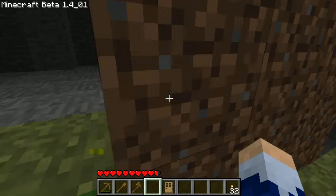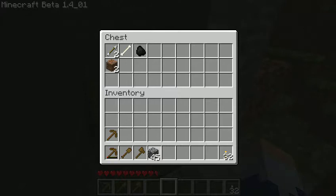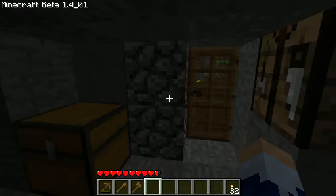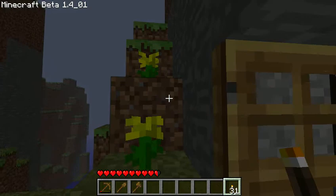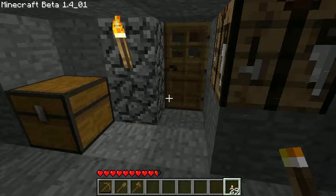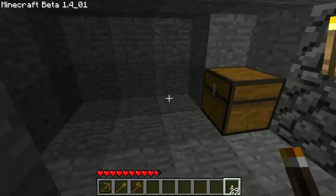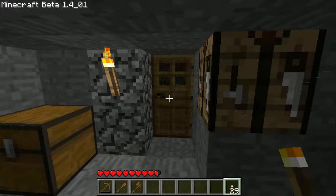There we go — and my door, put that there. I have my torches — in there and outside. So this is what you need for your first house: torches, at least wooden tools, and a little hidey hole like this — except you don't have to have it as big if you don't want to.